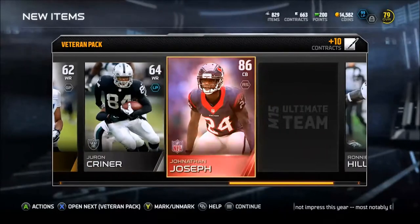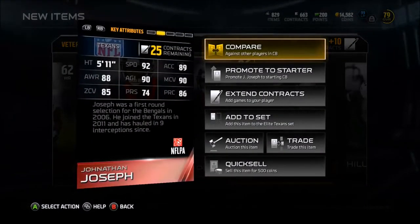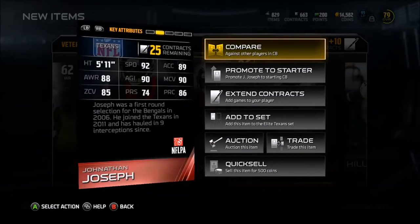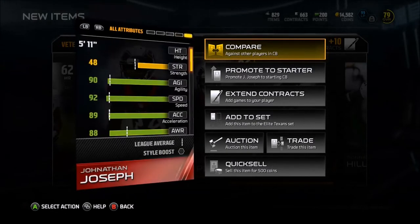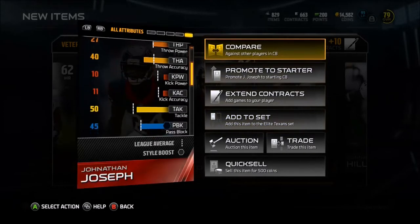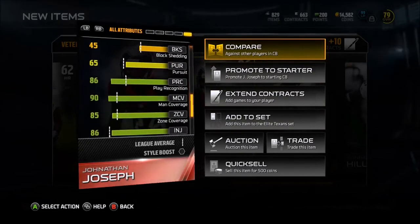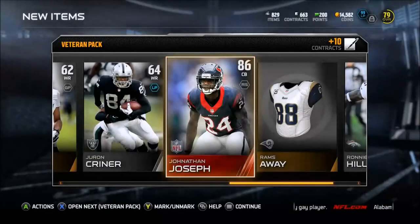I did that collection. Let's look at the Jonathan Joseph. Let's check out the stats. 92 speed, 90 man, 85 zone, 86 play rec, 74 press is okay, 90 agility, 89 acceleration. And if you check out the hidden stats: 62 catches, 50 tackle, 94 jump, 87 juke move. 96 stamina — he can hang in, he'll stay in all game.